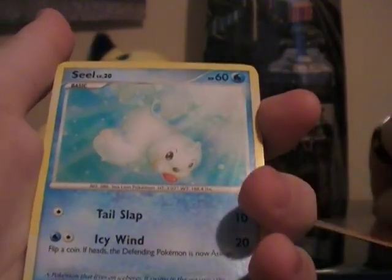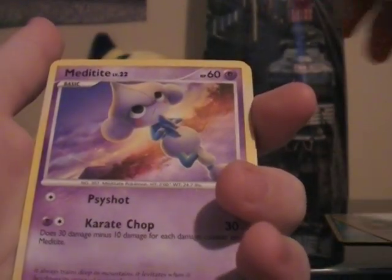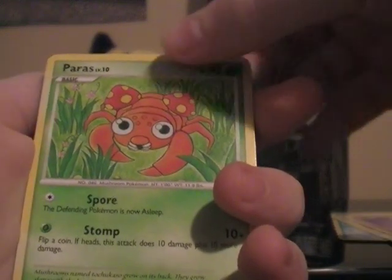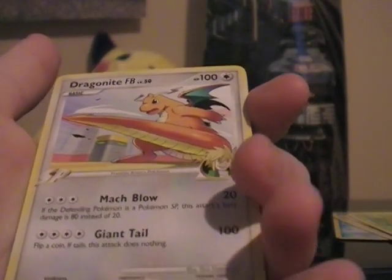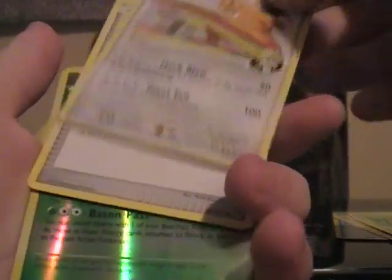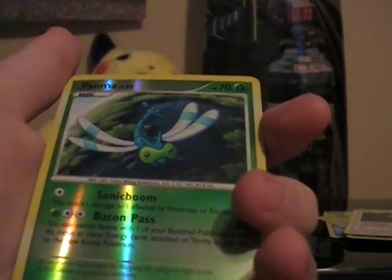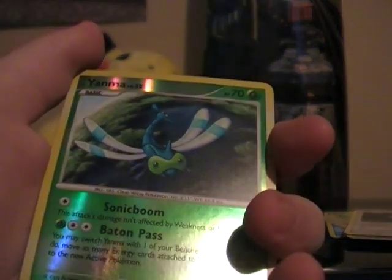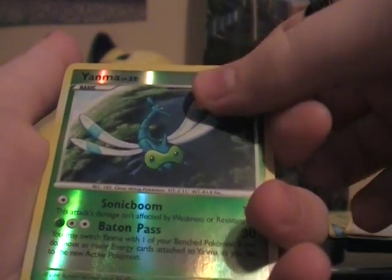We start off with Growlithe, Seel, Chatot, Meditite, Paras, Dragonite Frontier Brain FB — very nice. Versus Seeker trainer, Chatot G — that's nice. Whoa, yeah — shiny! I got a shiny Yama. My apologies — Yama, my rare.